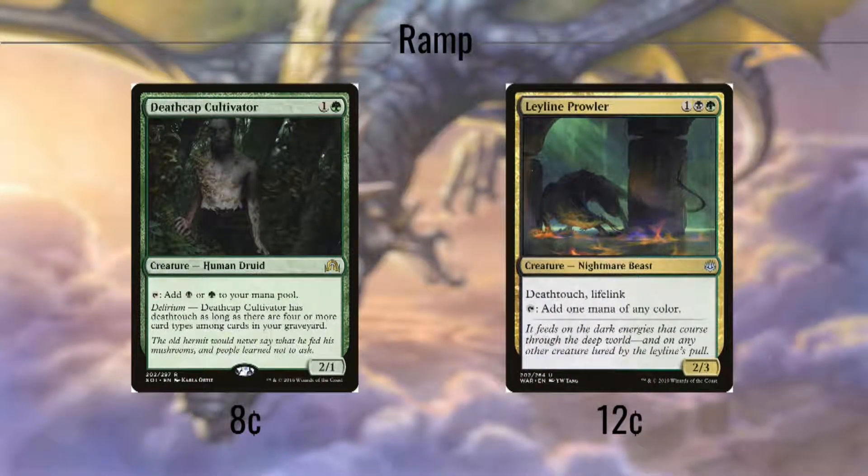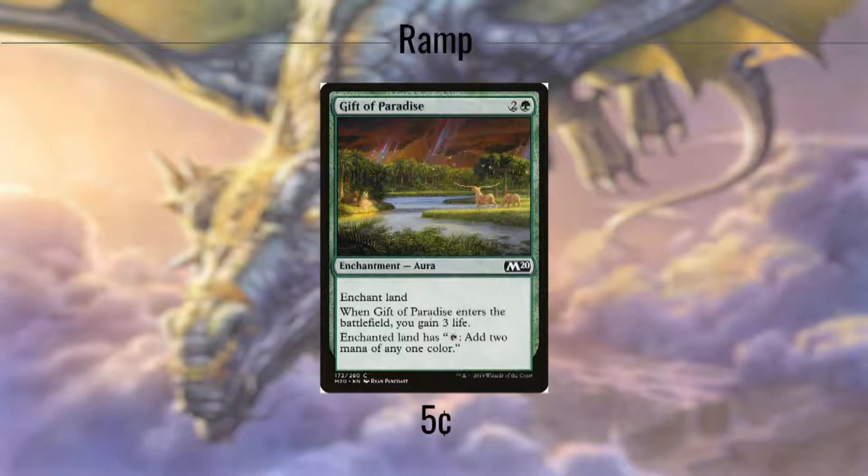We're not running a lot of mana dorks in the deck, but the ones we are running really help the deck with its primary goals. Deathcap Cultivator costs 2 and taps for 2 of our 3 colors, and has late game relevance where we can enable Delirium in most games, giving it Death Touch. Leyline Prowler costs 3 and taps for any color, and also has Death Touch and Lifelink. Gift of Paradise ramps, fixes, and gives us a small amount of life when it enters.